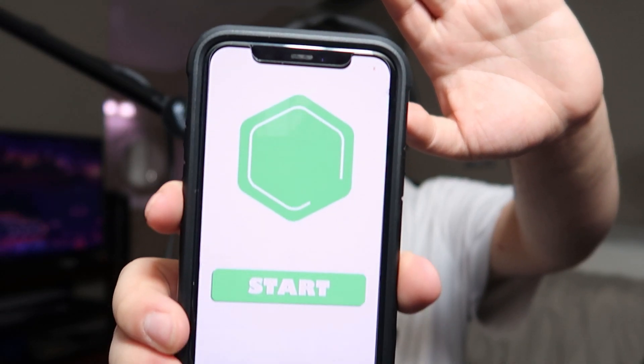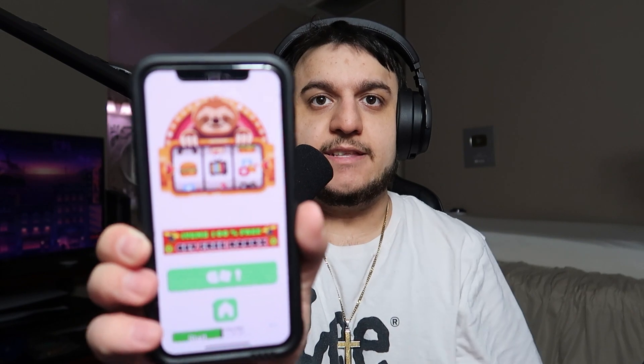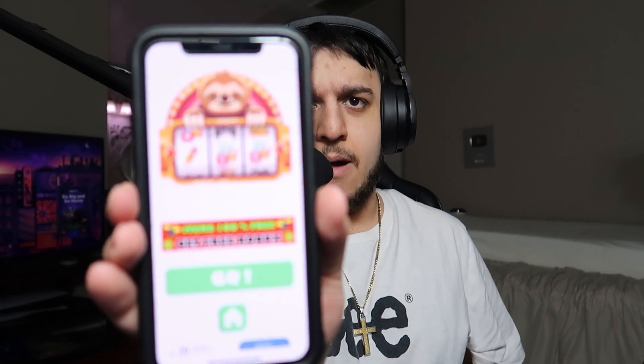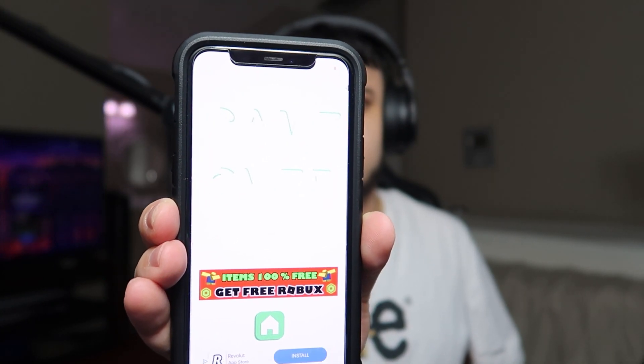I've got the app right now and I see a Start button. I'll hit Start — it made some nice sounds. I'll hit the Robux Maker, it's loading an ad. I'll close out of the ad and now I get to spin for money, like one of those casino games. Spinning it... we almost got three pencils. Game over. I'll try a couple more times — but it's always the same spin. My guess is this app is fake; it's just a way for them to make money off ads.